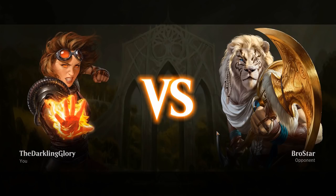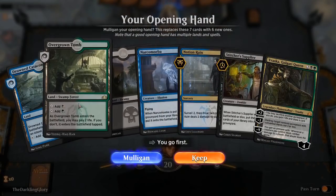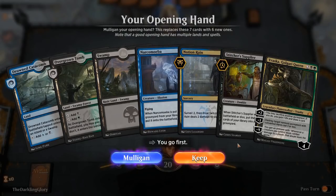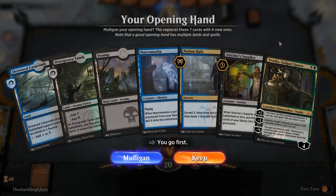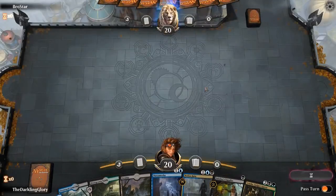Getting into the first match against Brostar. This opening hand is not that bad. Narcomoeba is pretty awful honestly, but Stitcher's Supplier is your best enabler. Notion Rain is card advantage and an enabler. And Vraska can leverage these and turn them into real cards. So this is pretty good.